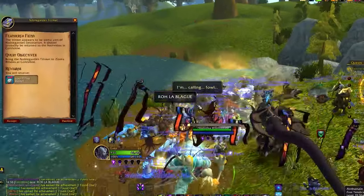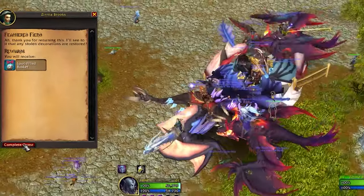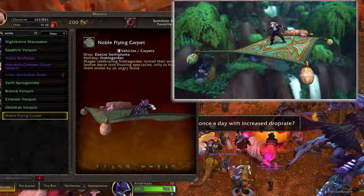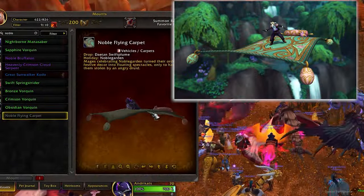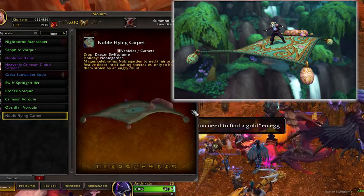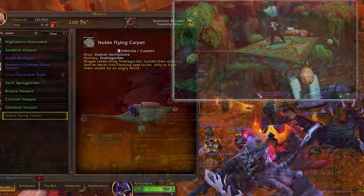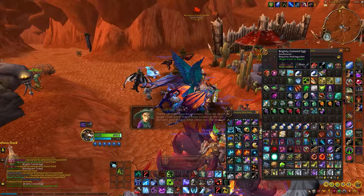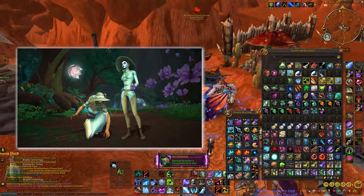Once you defeat him, he drops a quest item that grants you a basket, which may contain several rare items. Among the potential rewards is the Noble Flying Carpet, an exclusive mount available for characters between level 60 and 70. However, it's worth noting that the drop rate for this mount appears to be quite low, as again with any other Blizzard event. In addition to the Noble Flying Carpet, the basket may also contain pieces from the Spring Graveler's Turquoise set.